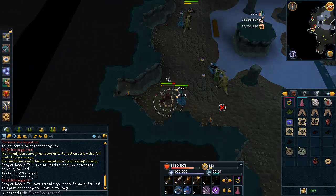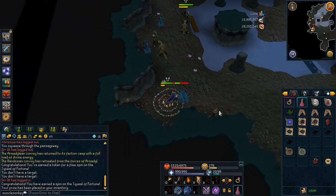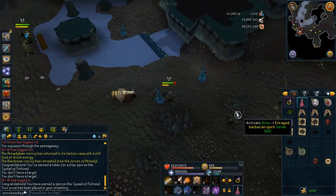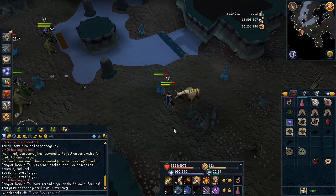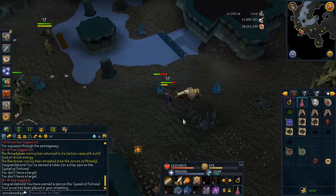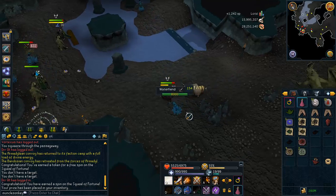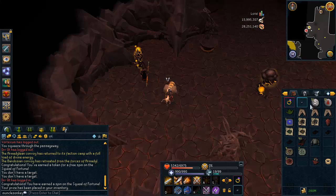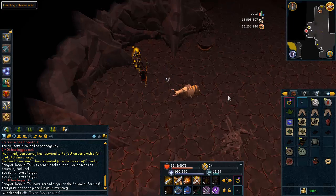The next monster is Water Fiends. If you have unlocked the Fairy Ring in the Ancient Cavern, you can teleport to it using the code shown on screen. If you have not unlocked the Fairy Ring, just go there with five Bittercap Mushrooms in your inventory, click on the Fairy Ring and you will repair it. It's very useful for getting to Kuradal's and getting to Water Fiends.